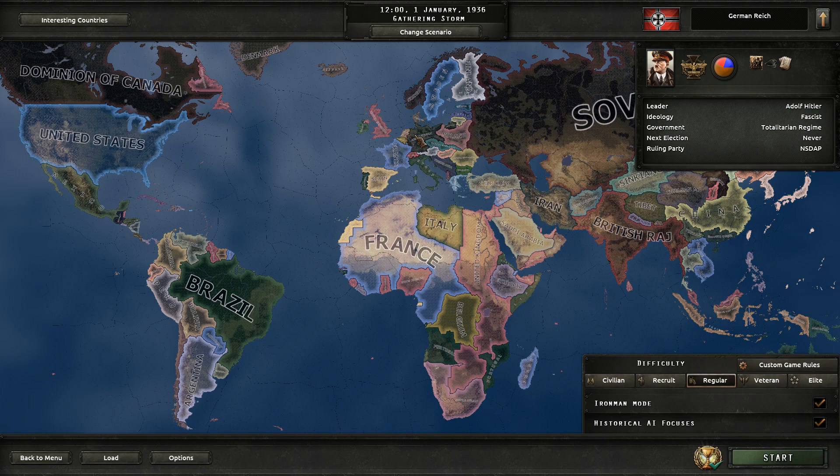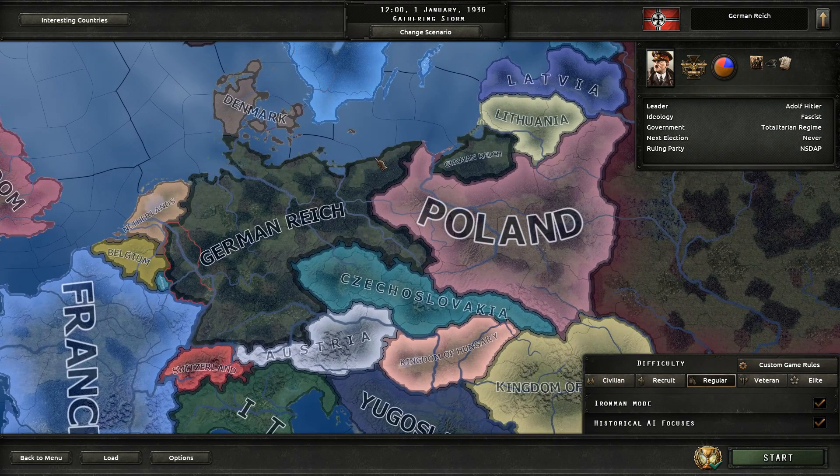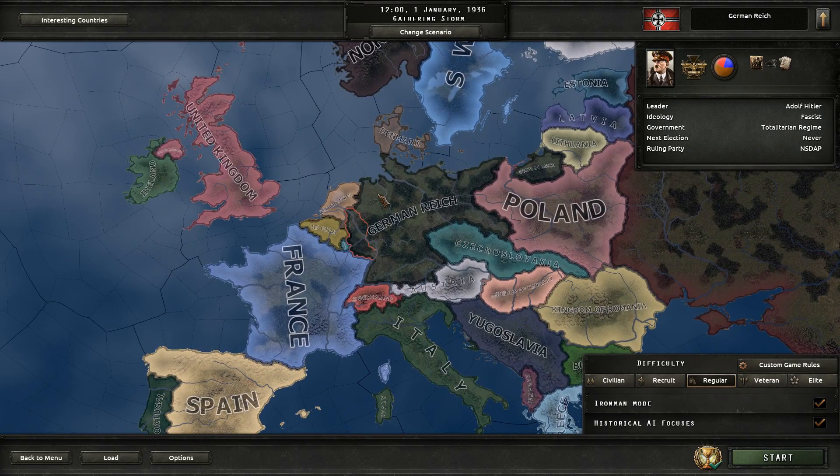Hello everyone, I am Torior and welcome back to Hearts of Iron 4. Today we're going to be doing a speed run. We are going to play as Germany and conquer the entire world as quickly as possible, and I'm not going to use Order 66 at all.